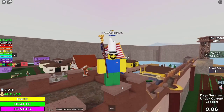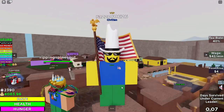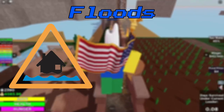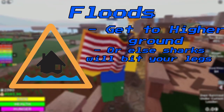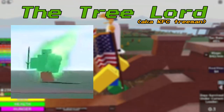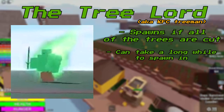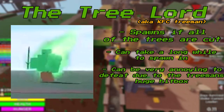One more thing to mention: disasters. They can range from barbarians attacking when they're hungry, to flooding where you need to get to higher ground before sharks bite your legs off, or the KFC Tree Man event where all the trees get chopped. It'll take a long while to summon the KFC Tree Man to trash the town though.